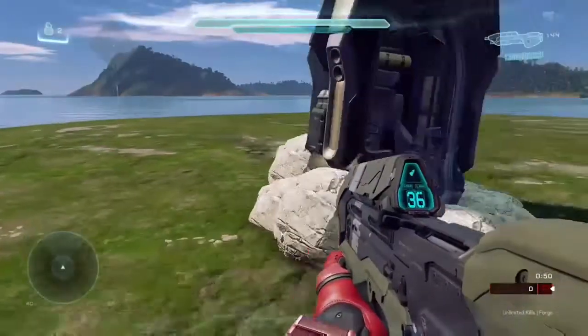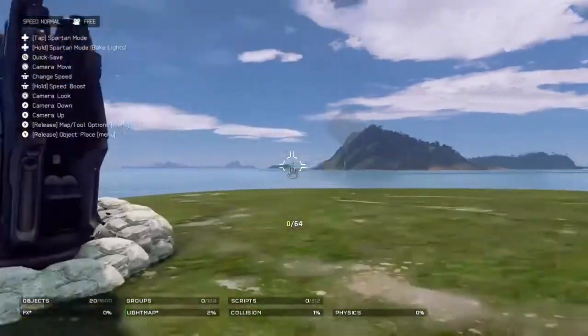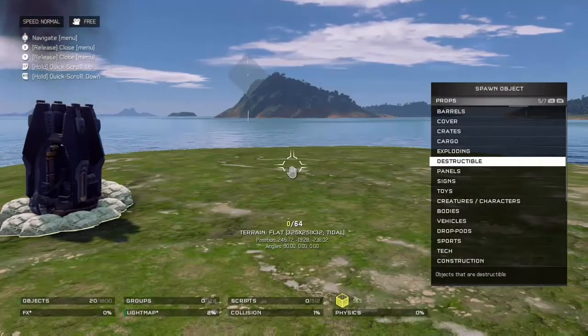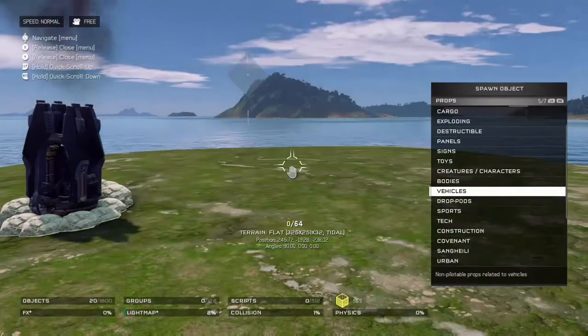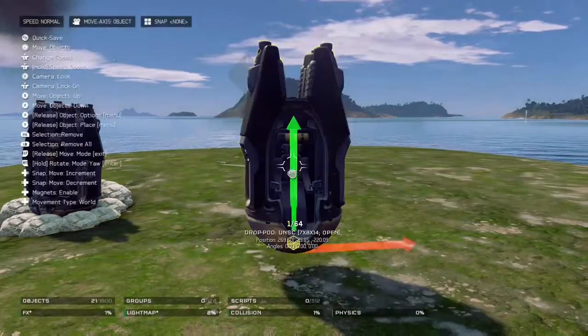It's actually really easy to make. What you want to do first is get a drop pod by going into props — wait, no, it's not that. Sorry. You go into drop pods and then you find 'Drop Pod Open.' There we go, this is the one.